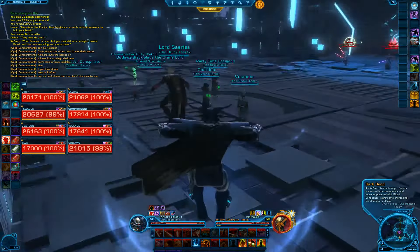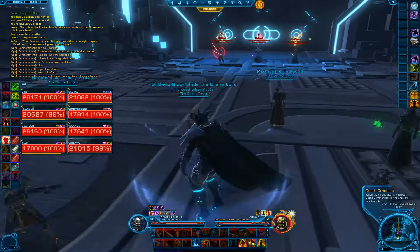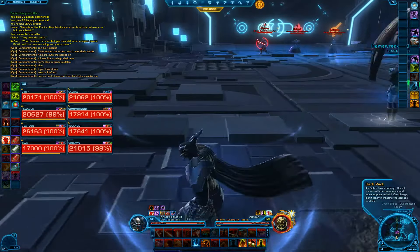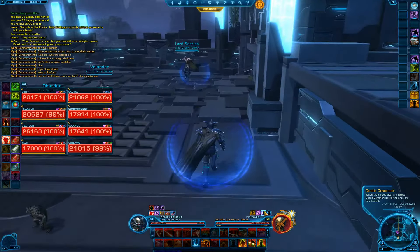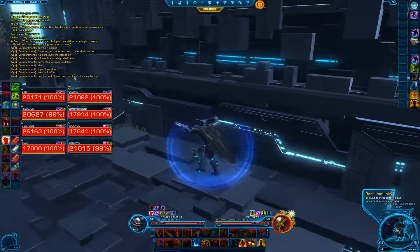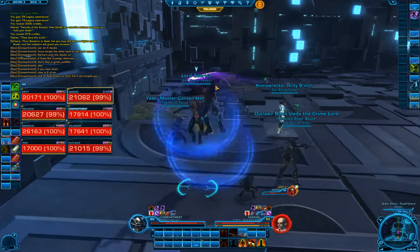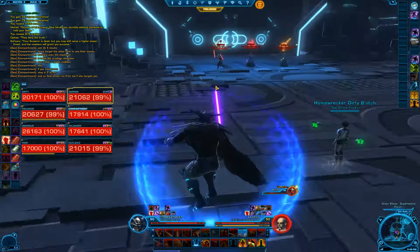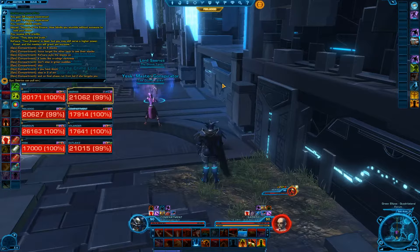Last phase is Kelsera - she'll target someone from time to time and you'll see a tether go between them. Just run away from the tether and live. The tanks will keep swapping throughout the entire fight. Pretty easy overall.